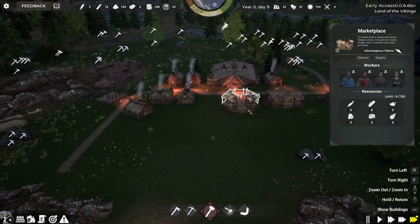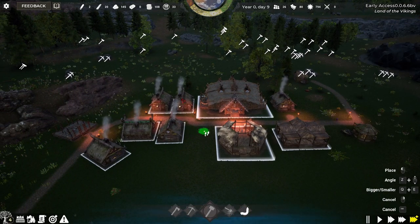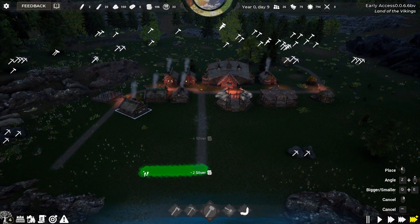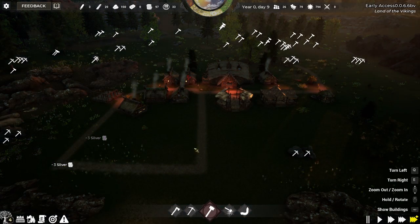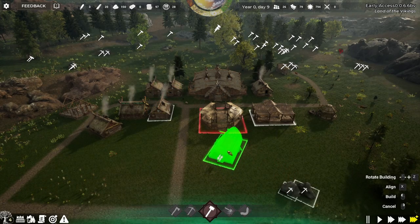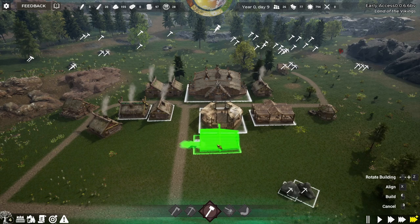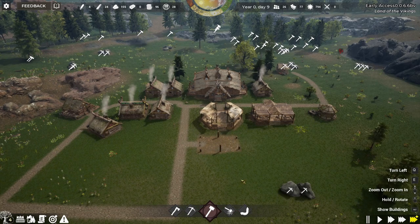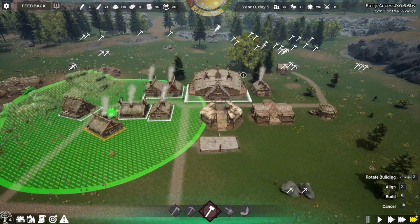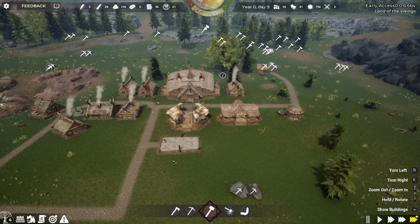The marketplace shows what resources we have that people can buy — right now we don't have anything so no one will make money yet. With our first set of buildings up, I'm going to make a bit more road coming down the back and do a small grid to help people walk around quicker. Next up I'm going to make a warehouse — I'll put it close to the marketplace since they'll store goods together. After that I'll place a well to give our people water.